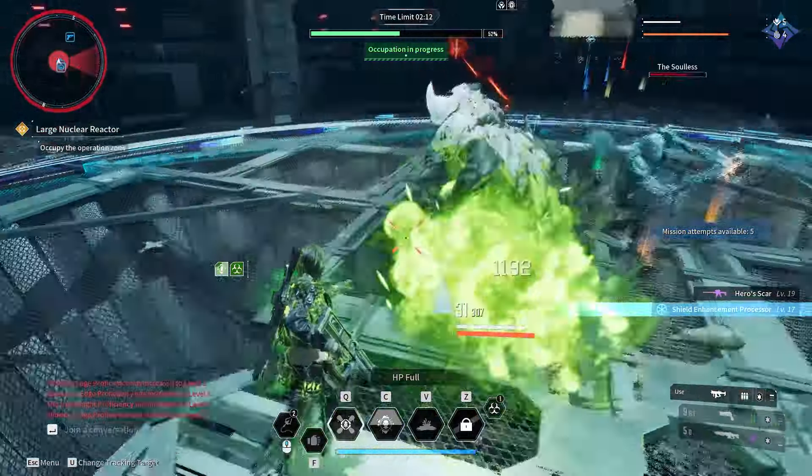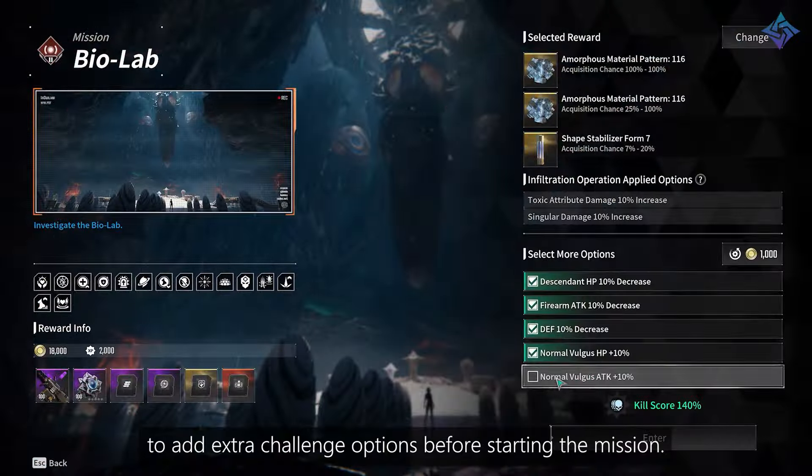We got an example of the rewards — we can see in a screenshot for Biolab, from left to right: a rare weapon, a rare component, and a variety of mods ranging from rare (purple), ultimate (yellow), and transcendent (reddish orange). On the right-hand side, there's a selected reward, so we do have some deterministic stuff where you can click and select one. Underneath that, there are also 'select more options,' which are modifiers to make the mission even more difficult.